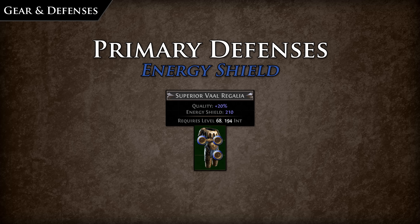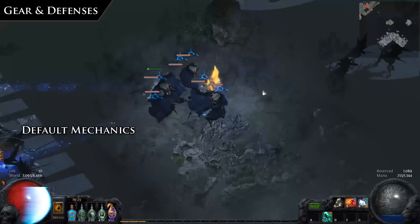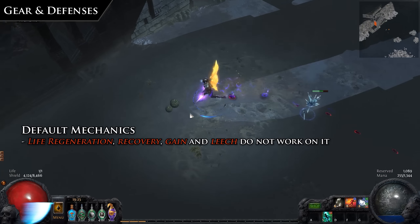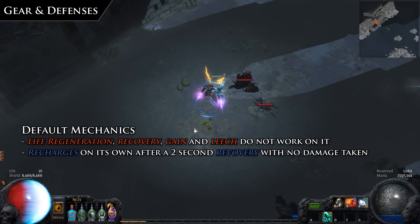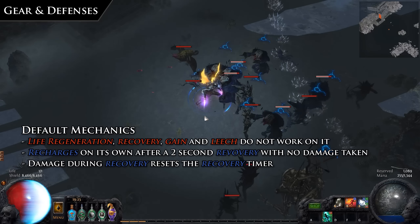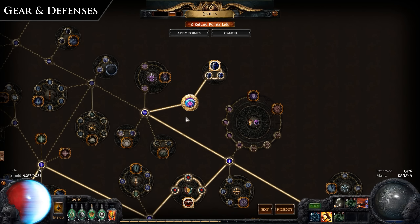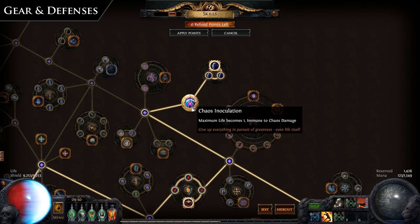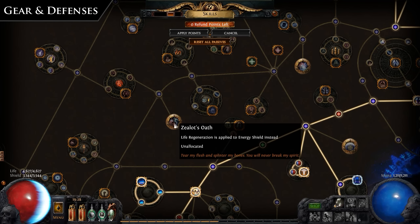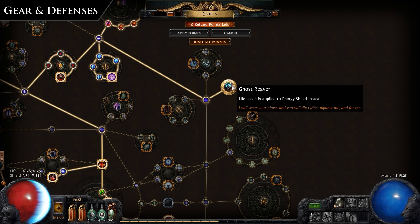Energy shield resides visually on top of the health pool and protects from all types of damage aside from chaos, unless unique items are used or Chaos Inoculation is taken. It offers no forms of reduction or evasion, but rather provides the character with a larger effective health pool. Energy shield has separate mechanics from life in that life regeneration, recovery, gain, and leech will not affect it. Energy shield will recharge on its own after two seconds of recovery where no damage is taken. If damage is taken during recharge, it will be interrupted and the recovery timer will start again. By taking the Chaos Inoculation keystone, one can convert their life pool to one and become immune to chaos damage, making energy shield your main life pool. Other keystones such as Zealot's Oath and Ghost Reaver can be taken to have life regeneration and leech apply to energy shield.